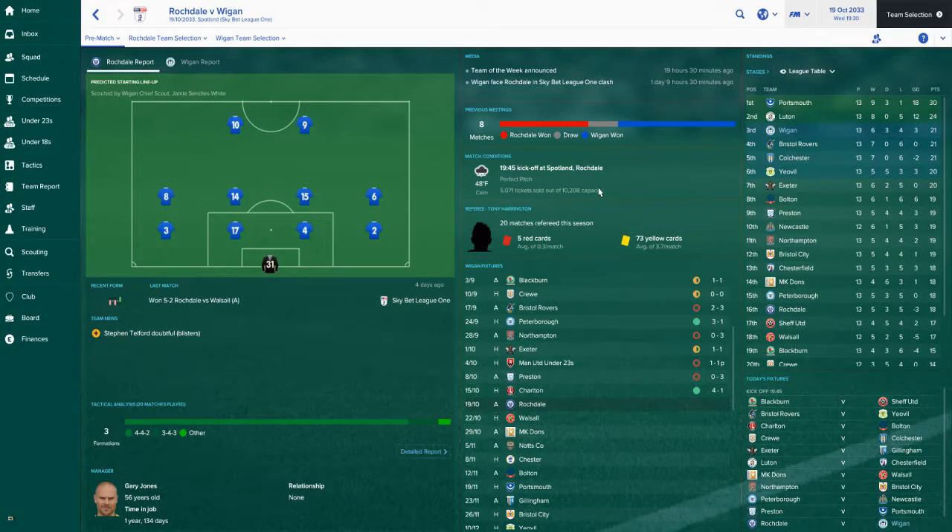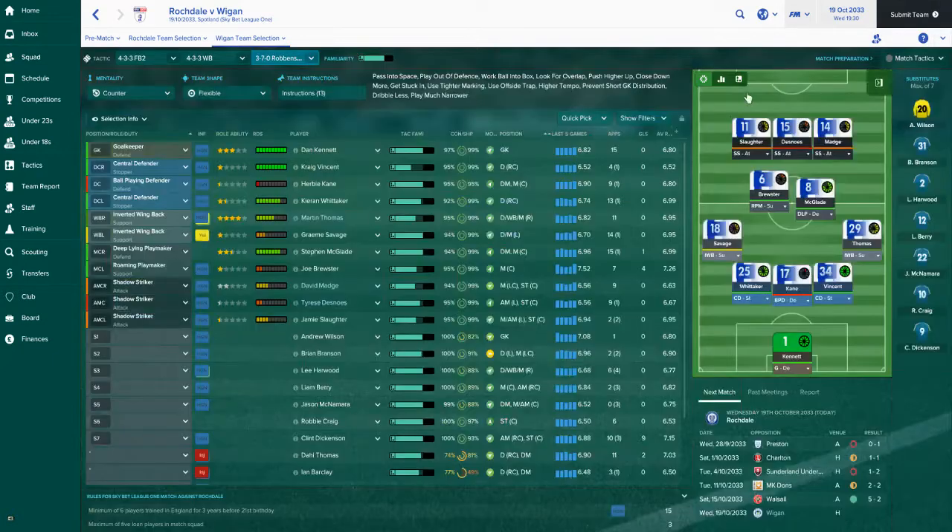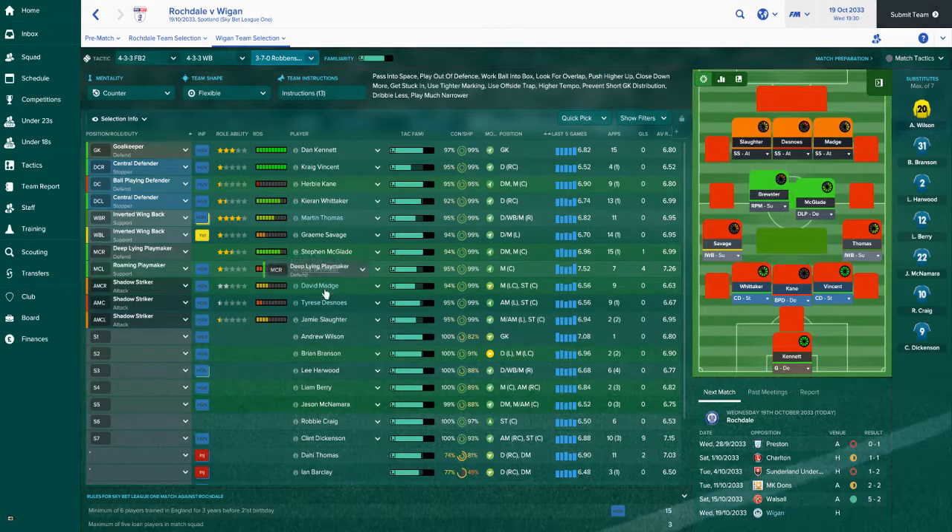Rochdale are playing blue in a 4-4-2, which should be different. Last time out I changed to this 3-7-0 formation, built by a guy called The Reckonist from some kind of live stream he did of FM 2017. My best players for the forward or shadow striker positions are technically my attacking midfielders.